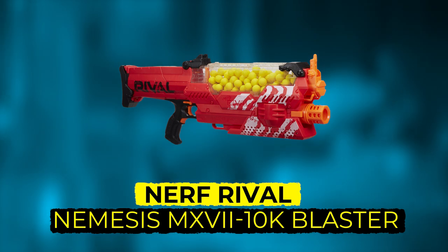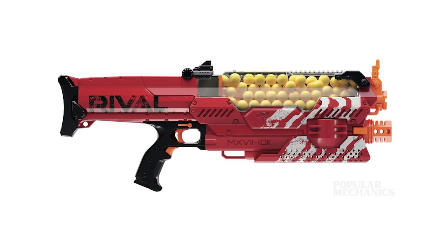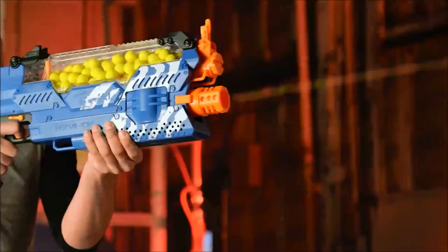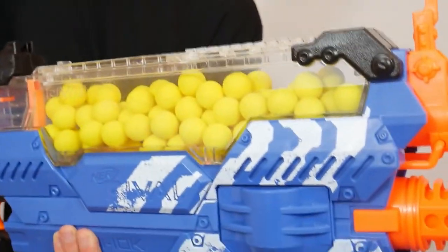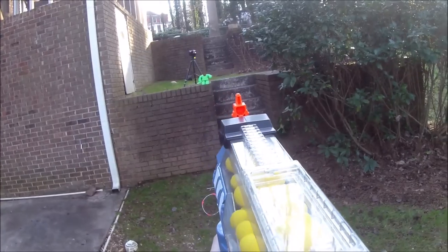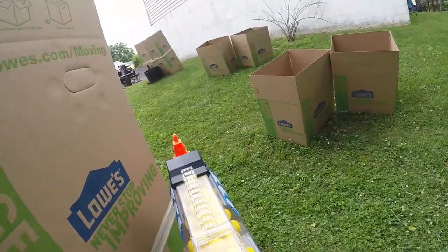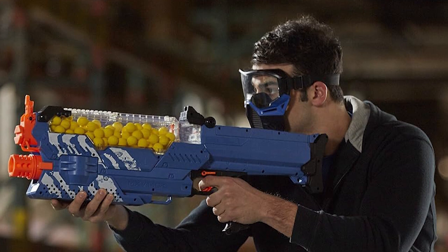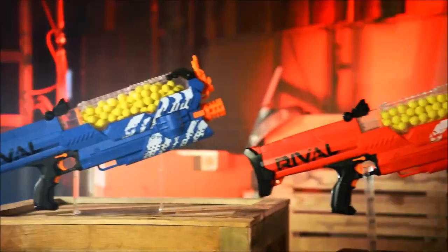Number 5: Nerf Rival Nemesis MXV-11 10K Blaster. The Nerf Rival Nemesis MXV-11 10K Blaster at number 5 is the ultimate weapon for head-to-head domination. This fully automatic beast lets you unleash a relentless hail of fire with the press of a trigger — no more messing with priming. The massive 100-round hopper keeps you in the fight with minimal reloading, and its high-velocity rounds blast up to 100 feet per second for incredible range and accuracy. Choose your side — red or blue — and prepare for epic team battles. Rival rounds are softer than Nerf darts, but eye protection is still a must. Recommended for ages 14 and up, it's a bit bigger and heavier, and the advanced features come at a higher price tag.